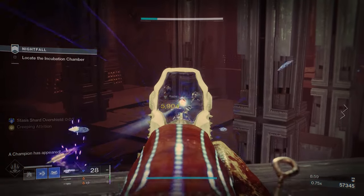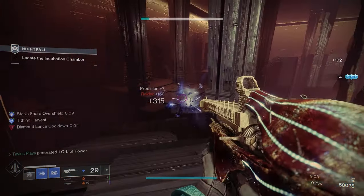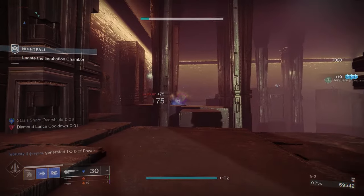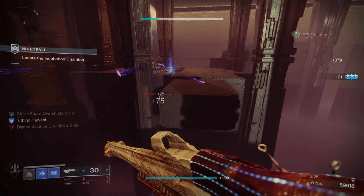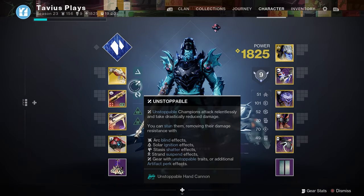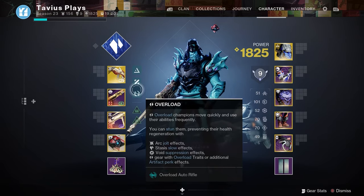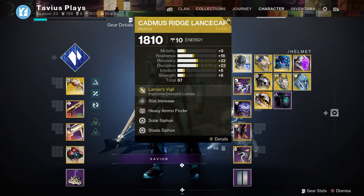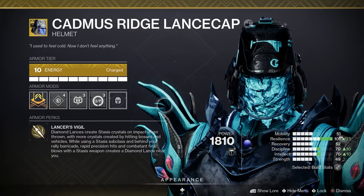Precision hits slow your enemies and bosses, and precision kills spawn crystals. Shatter the crystals to damage enemies and create Stasis shards that will come to you and overflow your mag for minimal reloads. Since this weapon slows and also shatters targets, we're able to counter both Overload and Unstoppable champions with one weapon. And also create an insane amount of diamond lances with the Cadmus Ridge Lancecap exotic helmet. Let's get into it.